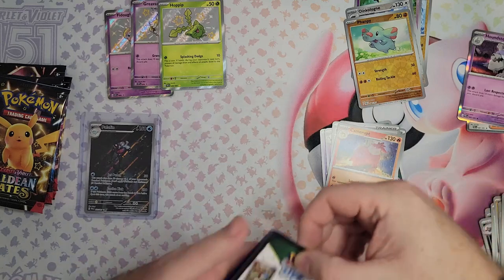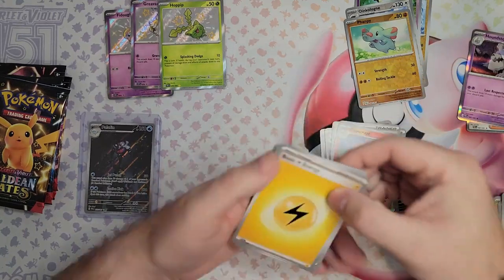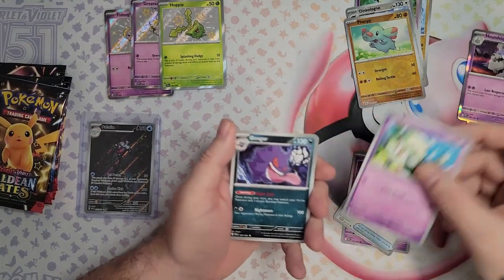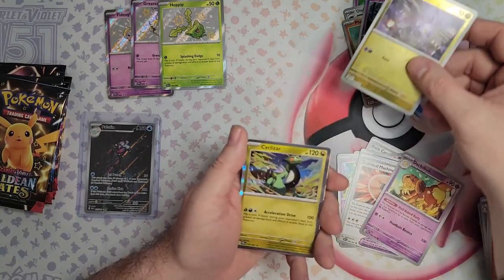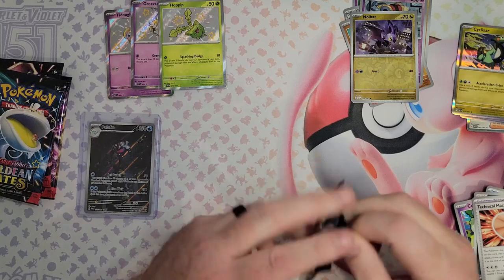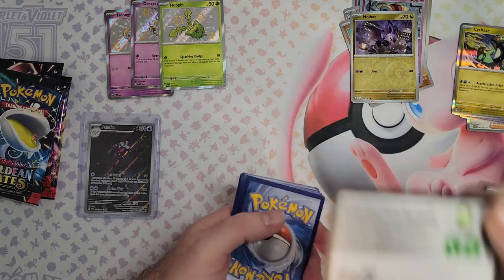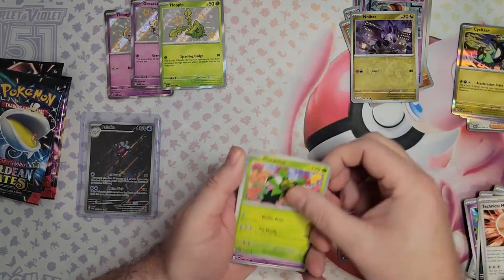The nice thing about opening a new set when you haven't got any of them is you need them all. It'll be interesting afterwards to see how my bulk pile is looking because it's going to be large. Dash button, Kimigo, Norbert, and a Cyclizar. We have 36 packs from the ETBs.